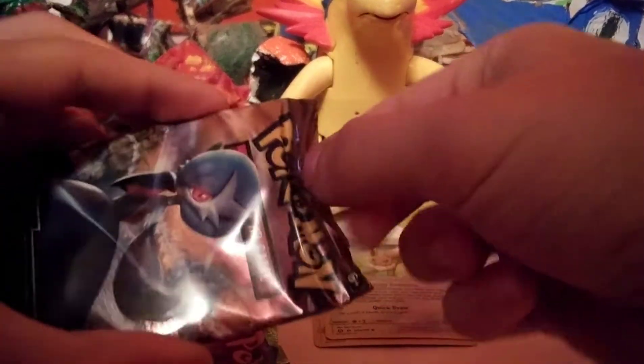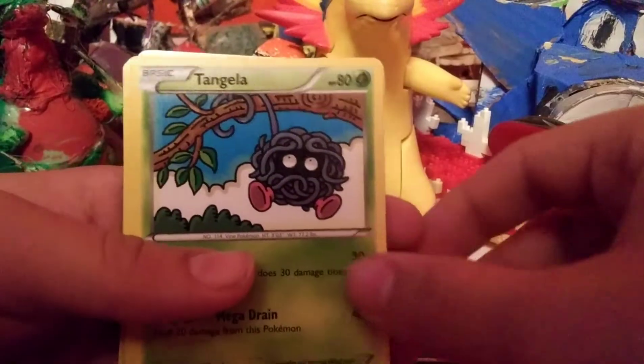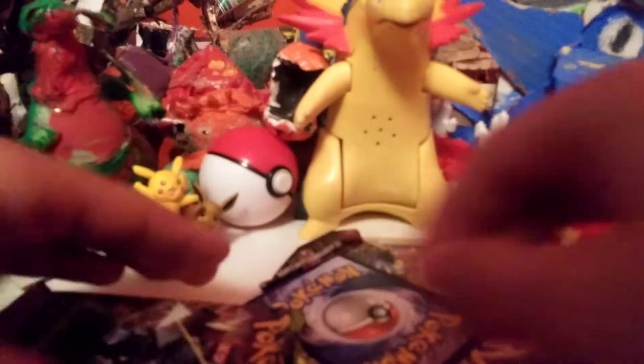Now time to open these up. I've got the Steam Siege here. There's the code. Skiploom, Ninja Boy, Azumarill, Dual Type, Oshawott, Pinward, Tangela, Joltik, Larvitar, Reverse Dr. Dungeon, and Needle King Regular Rare.